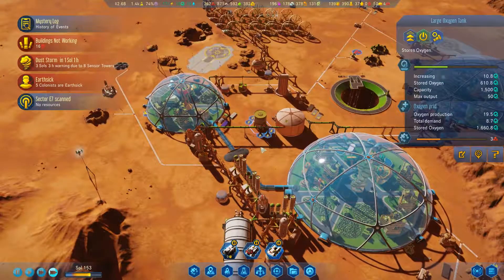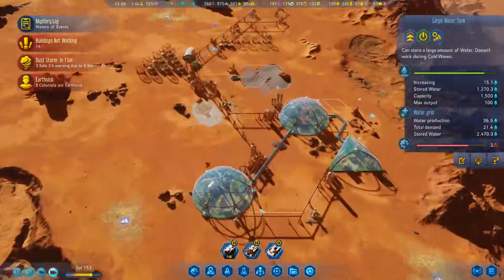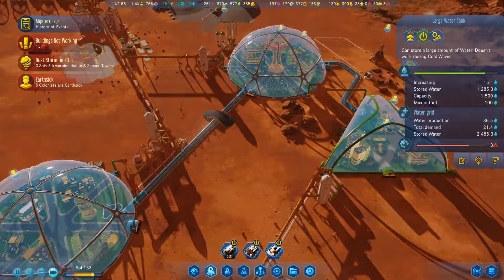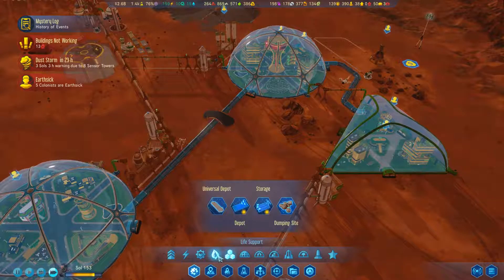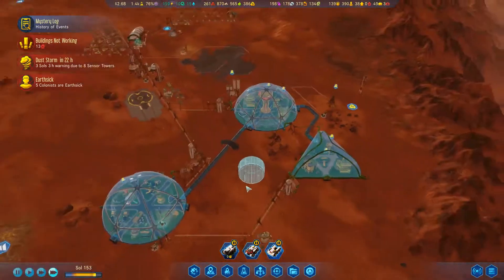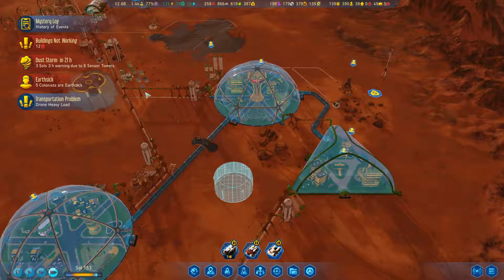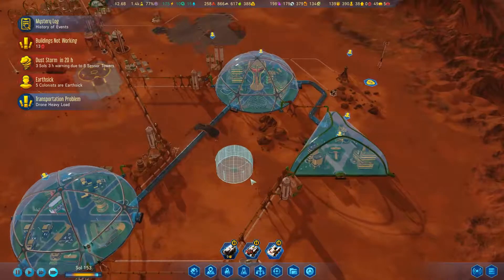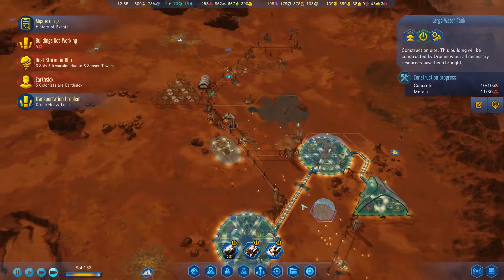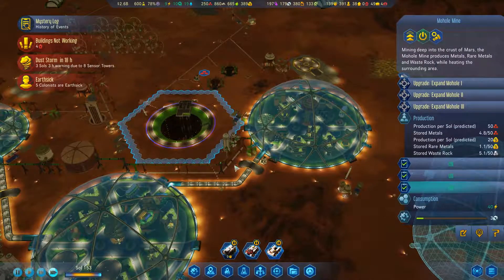Large water tanks being filled, large air tanks being filled. I should build one of these down south as well, because this would actually be pretty good at just being cut off - sort of isolated systems completely. I could build one right there, connect it up to the main line, and then switch it off and connect up to this area here. Luckily they're fairly cheap; they take a good bit of metals, but metal I'm not too concerned about anymore since we got the mohole.